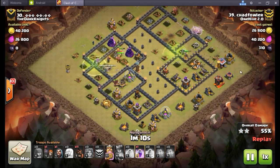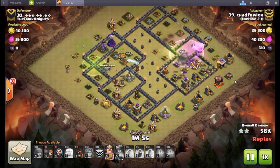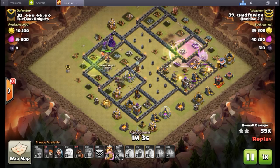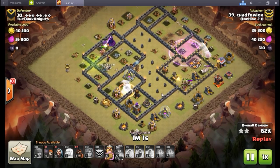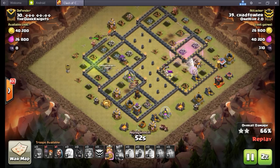The queen is already doing her diligence over here. The only downfall I'd say, Chad, is I would have already had my hogs sent in here — you could have saved this queen, especially if that rage was down a little bit earlier. You're probably focusing on your kill squad, but it really doesn't matter. Hogs are already in there. There's literally an expo, an archer tower, an air defense, and one hit of a tesla to go — GG for this base.